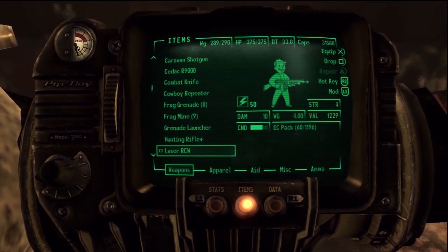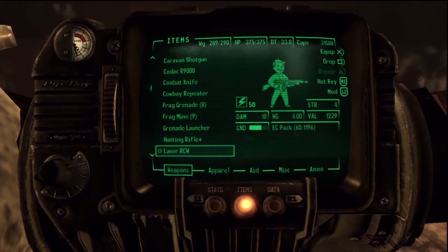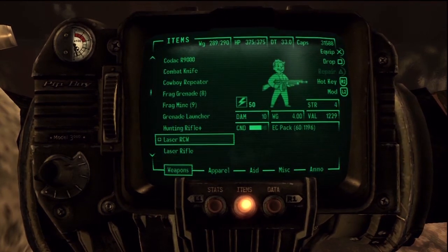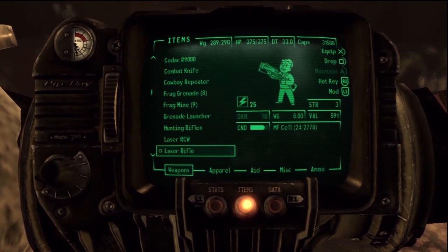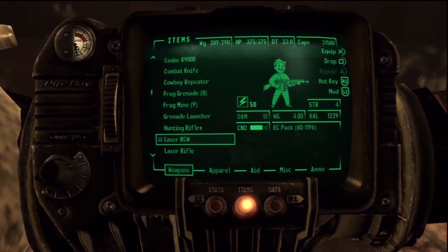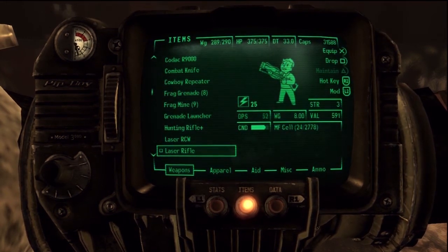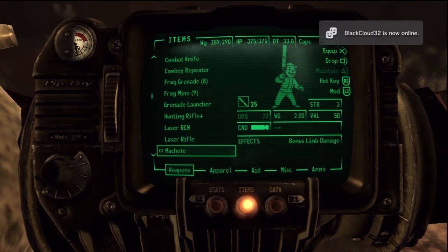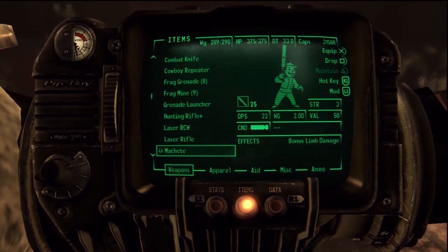The laser RCW is the best out of the laser weapons — it's worth 1,200 in good shape. The laser rifle, on the other hand, is only worth 600 in good shape. So if you want to make good money, sell the laser RCWs, or if you like laser weapons, keep the RCWs and sell the laser rifles instead. The machete is 2 pounds and worth about 50 caps — fiends carry a bunch of these, so pick them up, repair them, and they're worth good money.